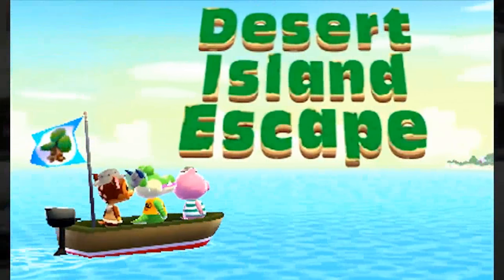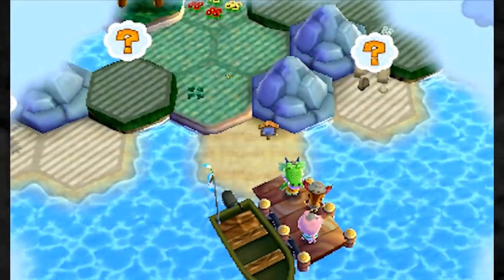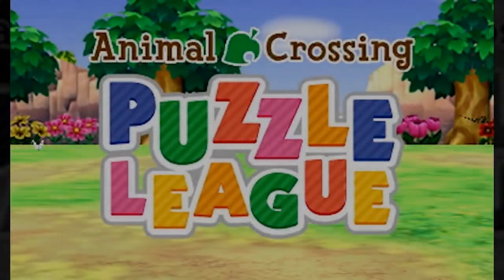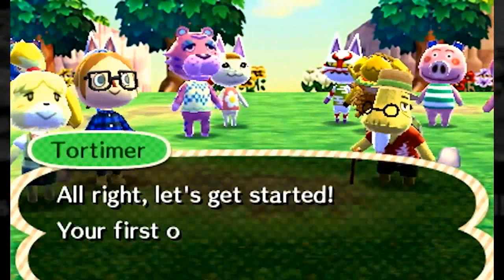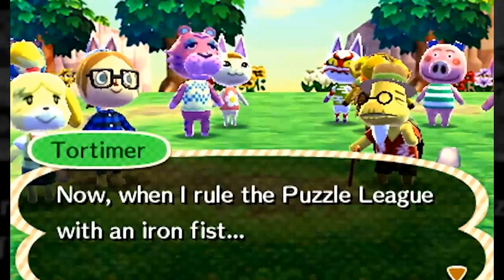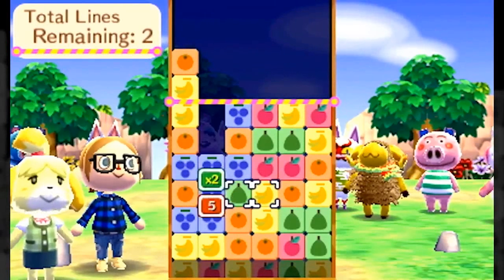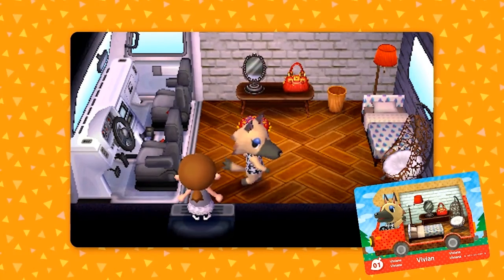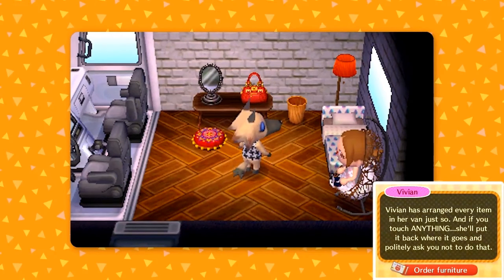There are two new minigames. Desert Island Escape is the first one — in that minigame, your party of animals has to survive on a desert island: you have to find food and make tools. The second game is called Puzzle League, which is a competitive puzzle game that you play against other animals such as Tortimer. These two new games can be accessed by using the in-game Wii U console item and 3DS console item.